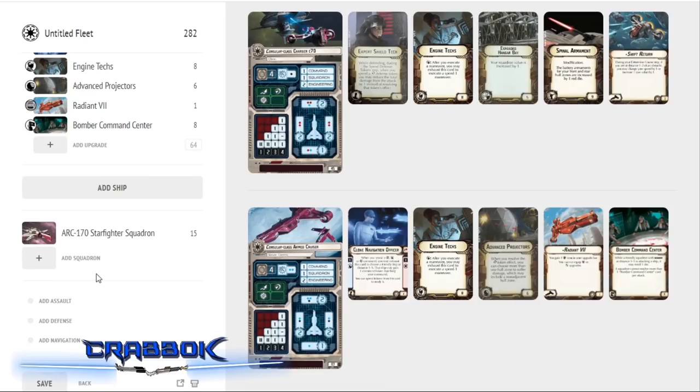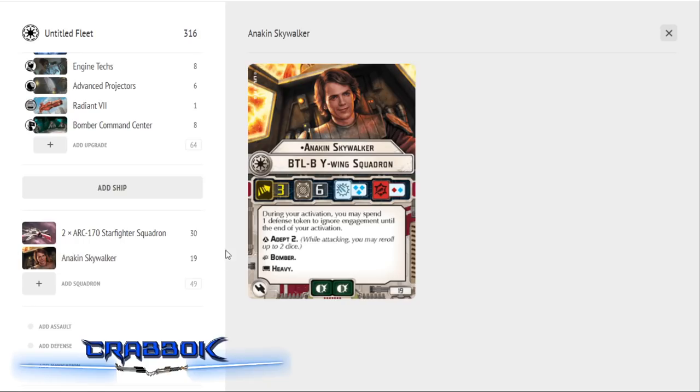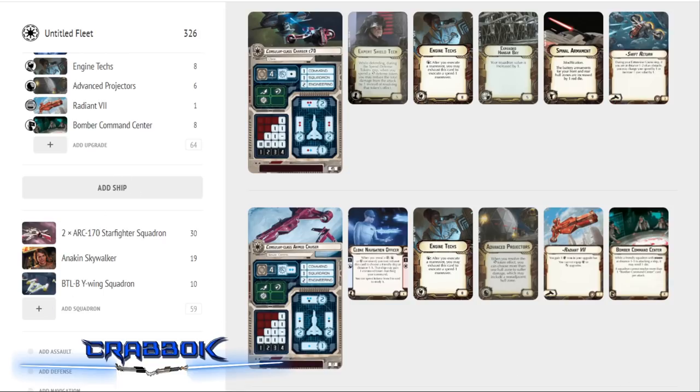The Arc-170s are great bombers — they roll two blue dice, and two blue dice with a re-roll is really, really nice. We're also going to want two Y-wings, but one of them is going to be Anakin Skywalker. Anakin is absolutely amazing — he's got Adept 2 so he can re-roll both dice when attacking a ship with the red die, and then with Bomber Command Center he can re-roll again. That's really, really nice. We'll put one generic Y-wing in as well, bringing us up to four squadrons.